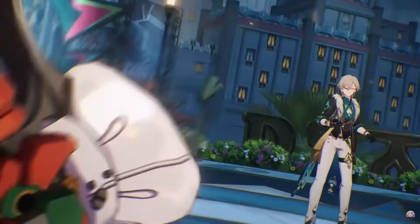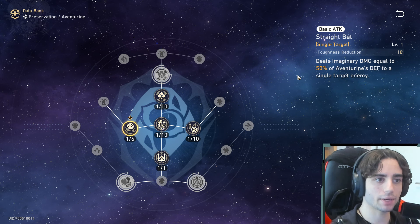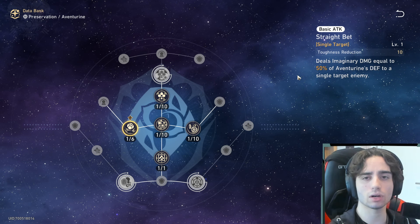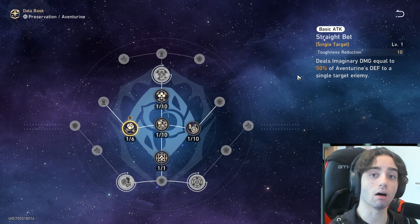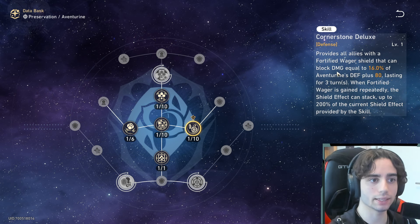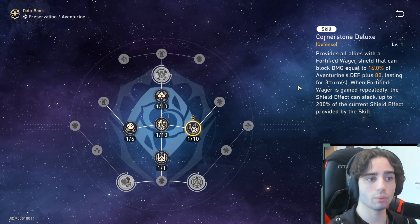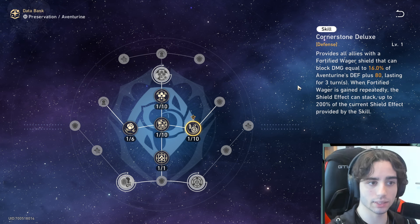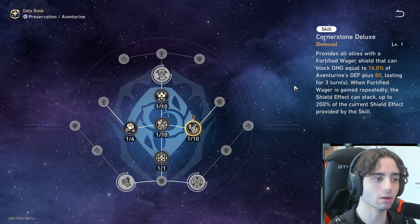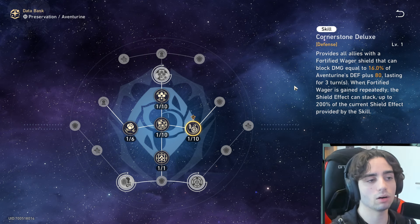You can make your account into a follow-up attack account or an Acheron account, but if you don't care for those things, he's an all-rounder good supportive unit that can be slotted into many team compositions. Looking at his traces: his basic attack deals imaginary damage equal to 15% of Aventurine's defense — this is a defense-scaling character, which is nice for your relics and not hard to build. His skill provides all allies with a Fortified Wager shield that can block damage equal to 60% of defense plus 80, lasting three turns.